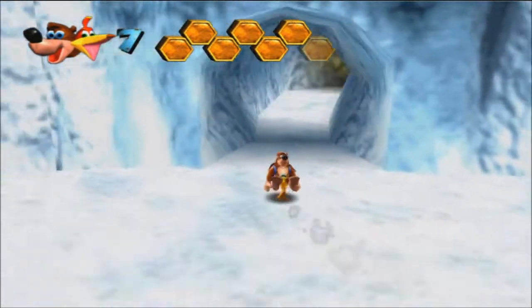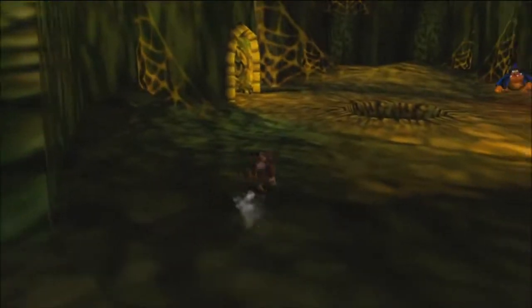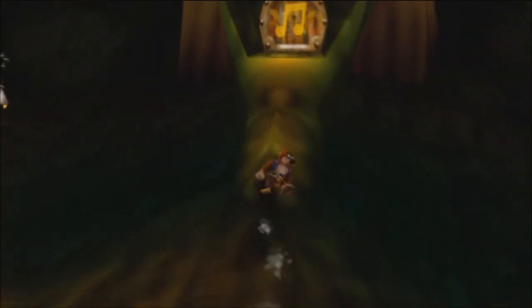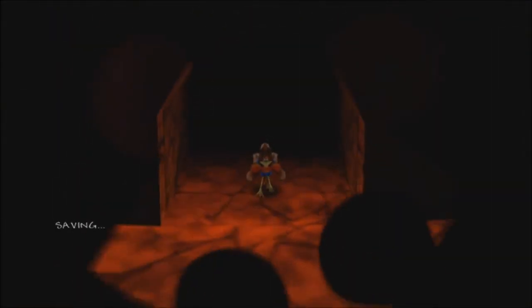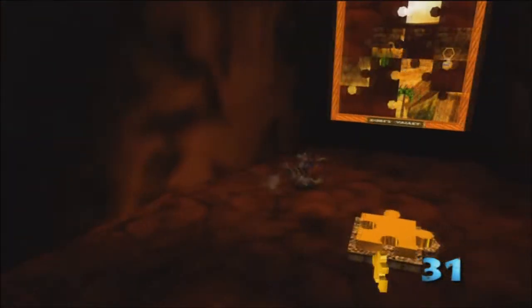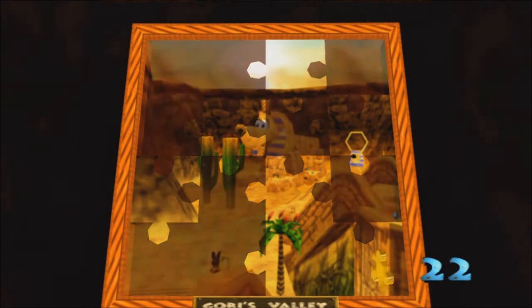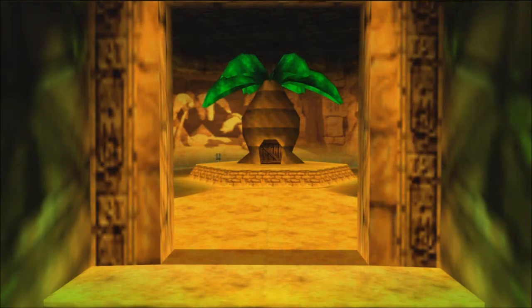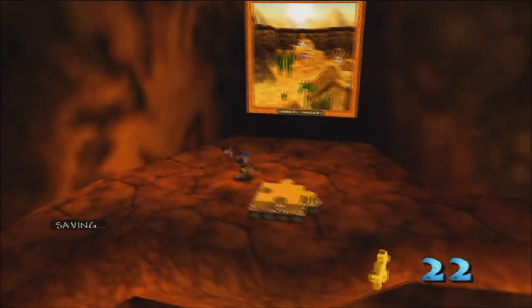So for now I think what we'll do is open up some note doors. I'm able to open this one — there's 350 notes required and I have 500. You can see these note doors are requiring more and more notes, which is why it's good we're getting all 100 in each world. We're able to open up the next world. Our next portrait is right here for Gobi's Valley — there are a lot of jigsaw pieces missing. We went from 31 pieces to 22, so it took about 9 pieces to open the next world. But we are definitely cruising through this game — that's our 6th world now.